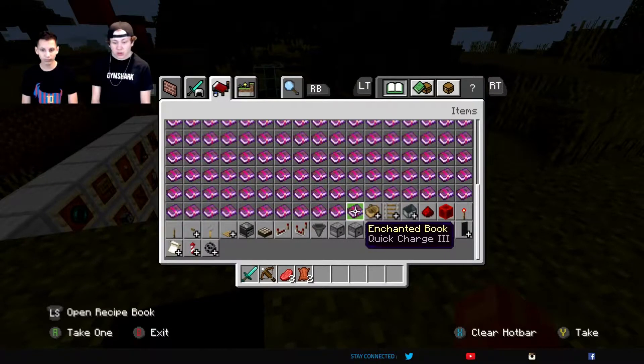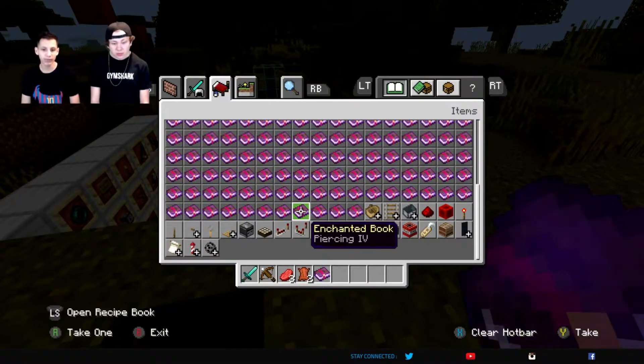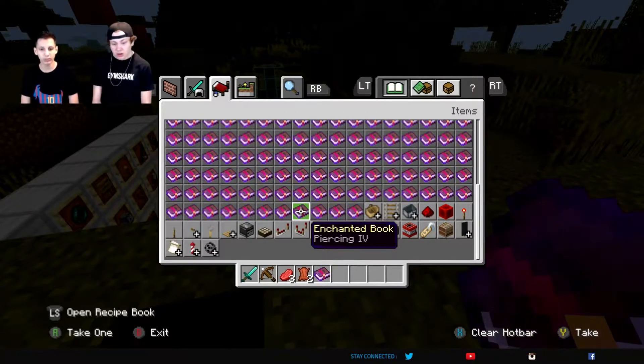There is a thing to make it reload faster - it's called the quick charge enchantment. With that it definitely makes it better, but it still doesn't have that much of a range compared to the bow.